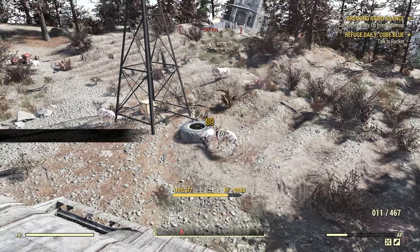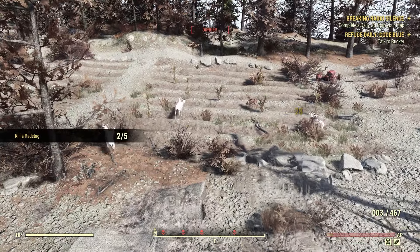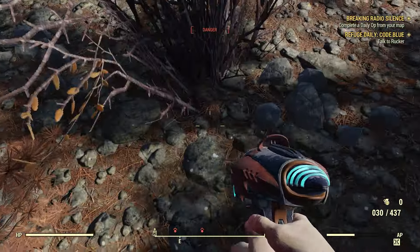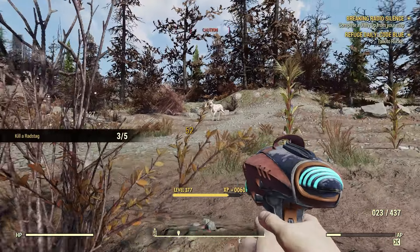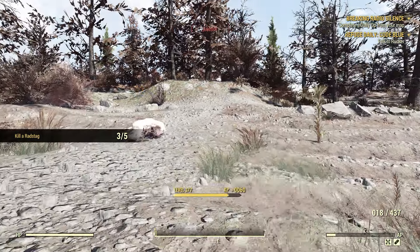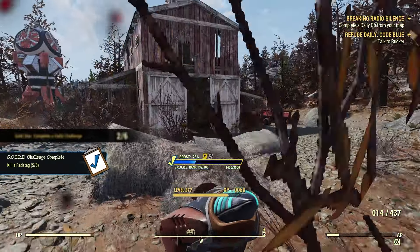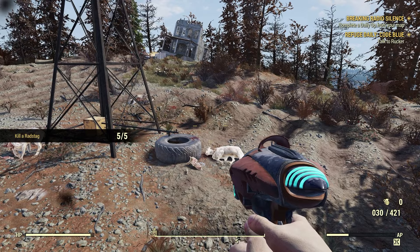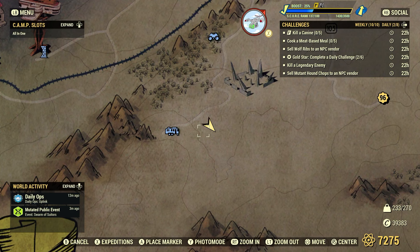We're here at Denton Sun's Construction. We're going to head up the road east, and there'll be a red decapitated barn with usually four to six albino rad stags. To me, this is the most reliable spot for rad stags. If you come here on public servers and someone has already killed them, all you have to do is server hop to a different server. One thing about albino rad stags — they will come after you. There's actually six here today, so that's pretty cool. Right here at Denton Sun's Construction, just a little bit to the east.